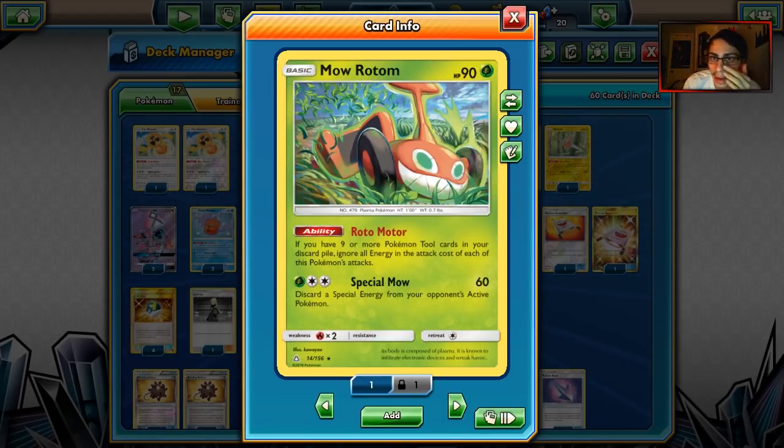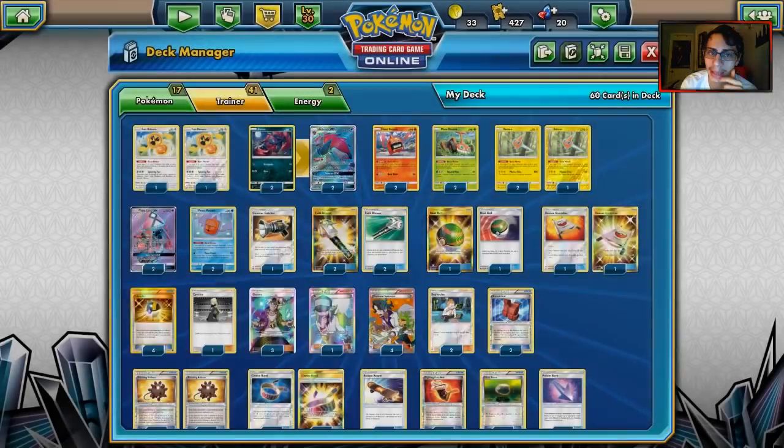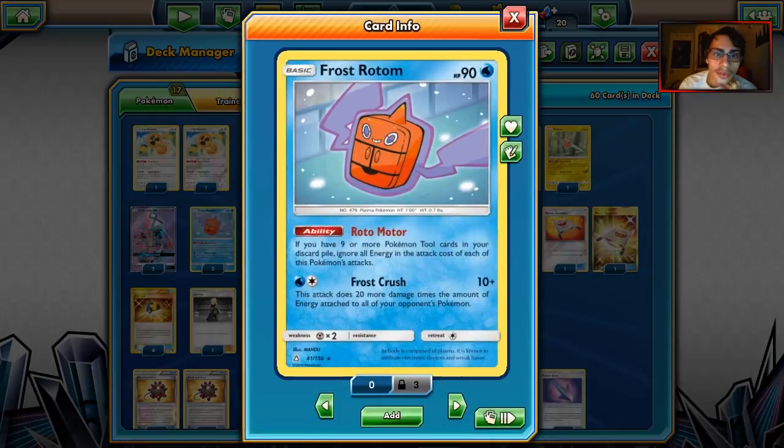The Grass typing isn't bad either. We even have a Fire Rotom — you're going to be able to hit Golisopod for weakness and all those Fire-weak Pokemon. Heat Rotom is also kind of nice. I wish Heat Blast did more than just 80 damage though. And then we have Frost Rotom. There's another Water type Rotom, but that one's trash.